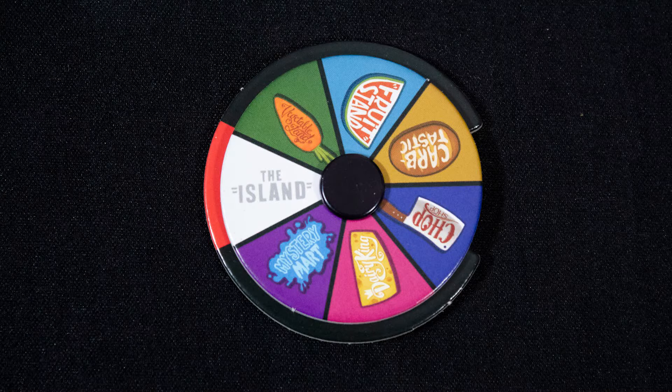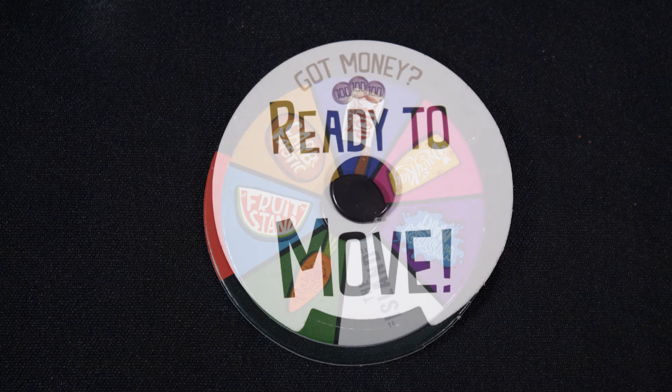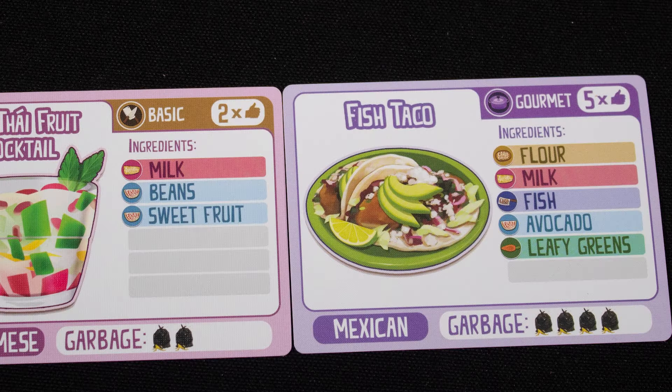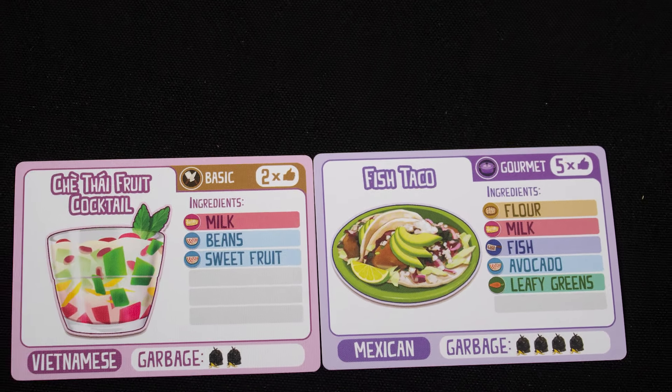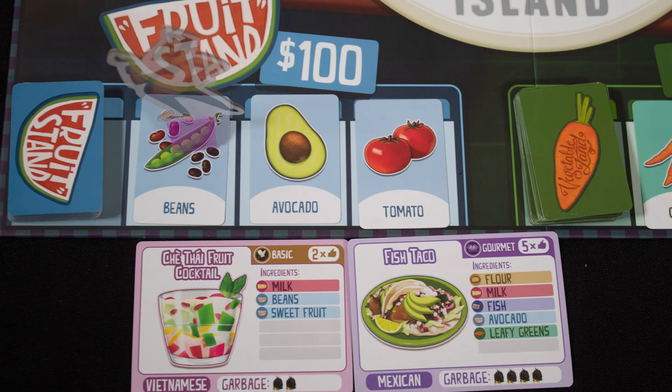Then you must decide where to go in secret. Using this handy dial, select your ideal location and then place the dial down to show when you're ready to go. All chefs reveal simultaneously and then you place your chef. The recipes you have will influence where you go — we selected the fruit stand to get the beans and avocado.